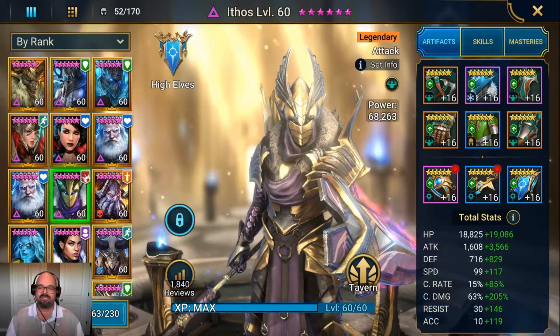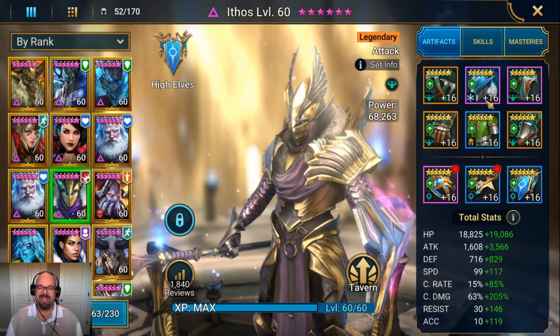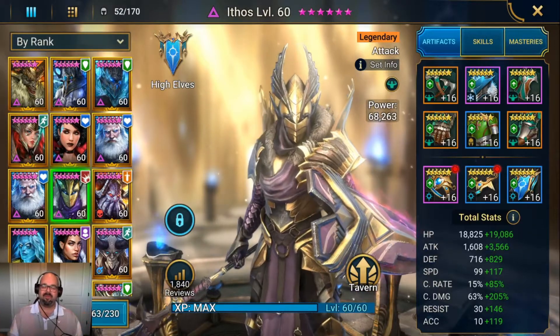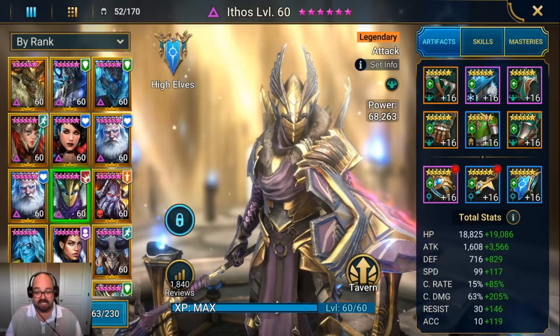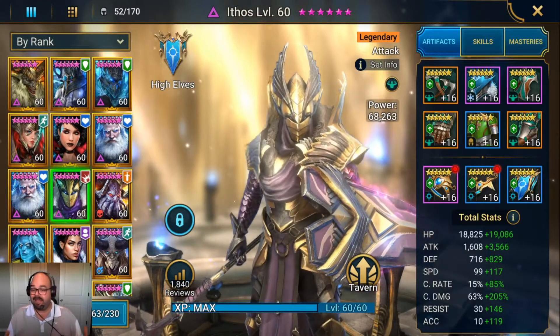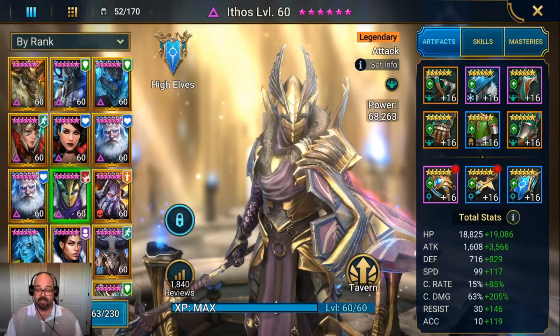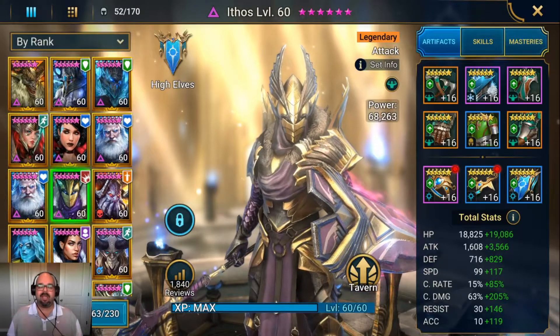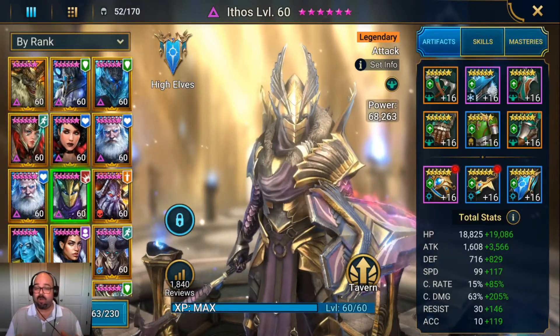If I can get Savage on the outside pieces and Cruel up the middle, then I'm getting that 30% ignore defense, good attack, and 6k attack — or I'm getting all the stats together. This current setup is really good, don't get me wrong, but we want to take it to the next level — push it to great, push it to endgame. That's kind of where I'm looking to go.